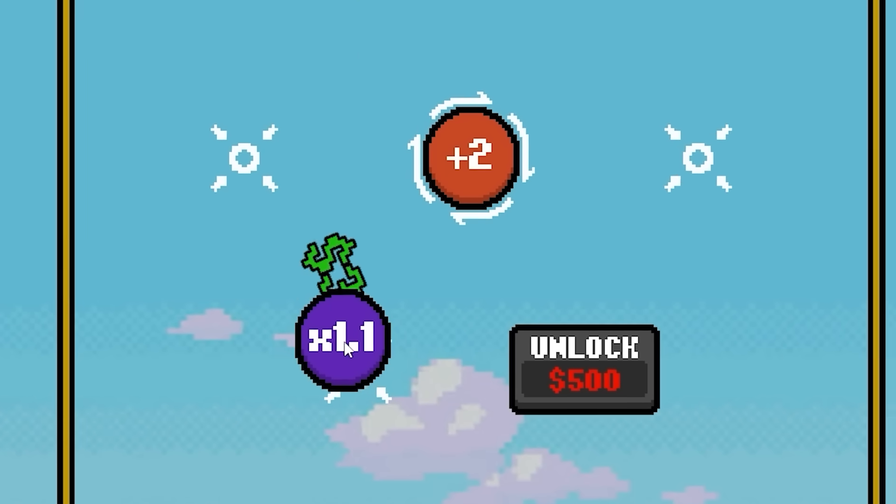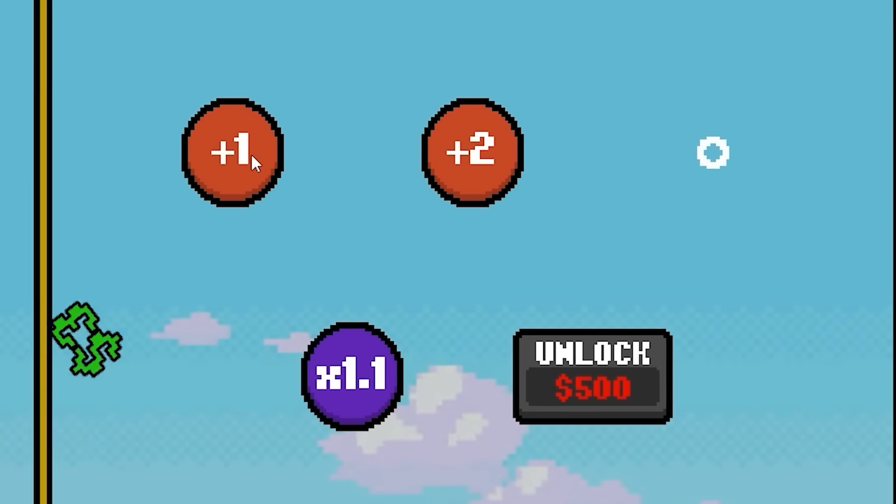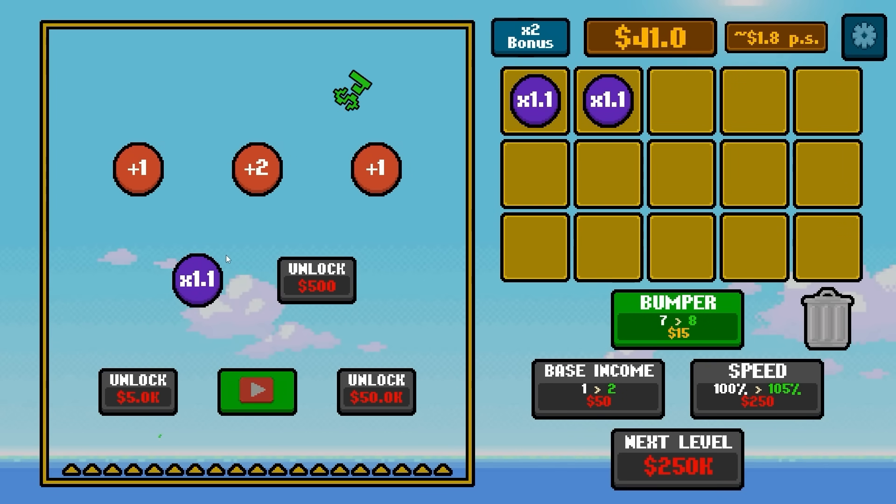So I'm actually going to spend 50 dollars unlocking a slot there and put the multiplier down there. Then I'm going to add a few bumpers — there's another dollar up here and there — so they can bump around before hitting a 1.1 times multiplier, hopefully. Either way, I'm having way too much fun with this very simple concept.